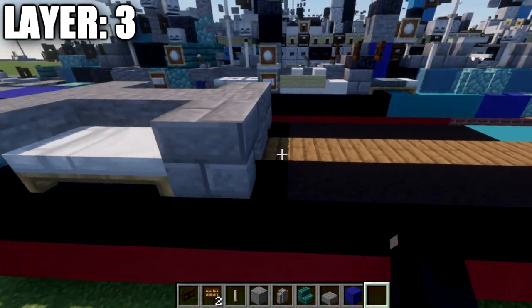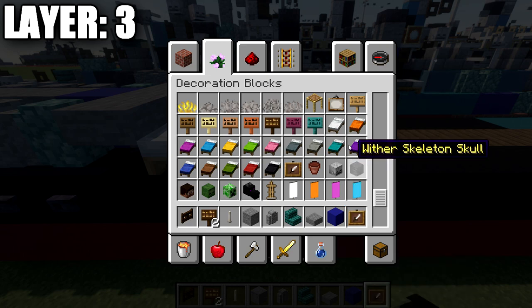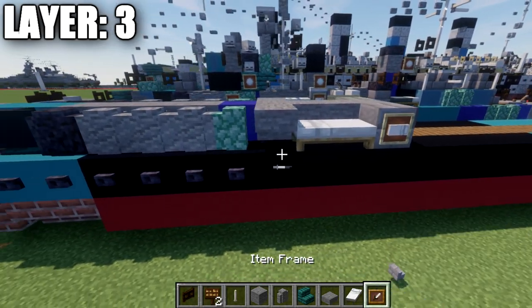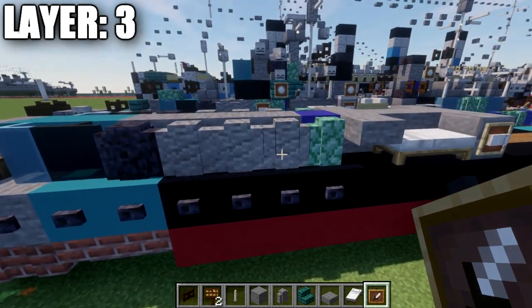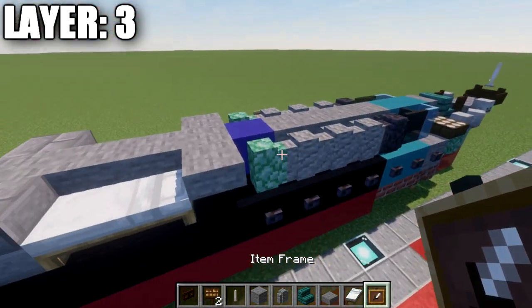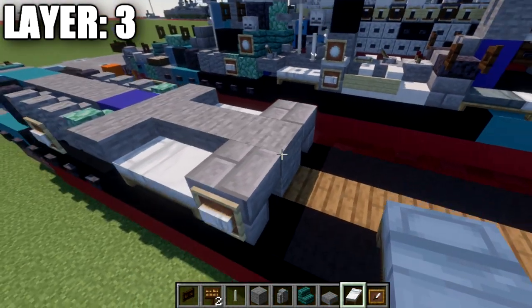Going ahead and continuing, we're going to place down a stone block here. We're going to then follow this up and place down an andesite wall to both sides, repeating the same thing three times. We're going to grab our blue concrete, place down a blue concrete block here, prismarine wall to both sides, and then take our stone blocks and place down a row of four stone blocks down the center.